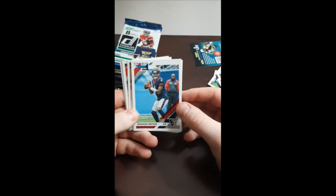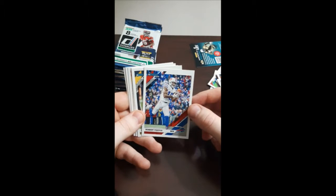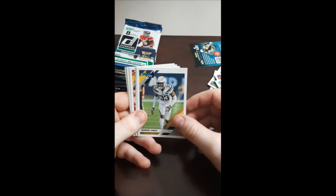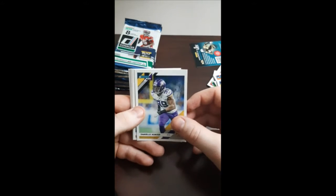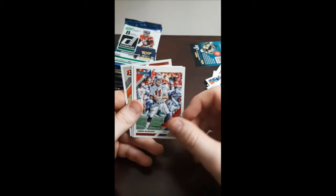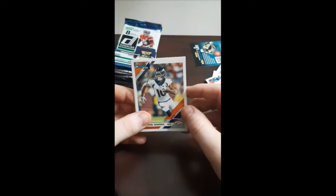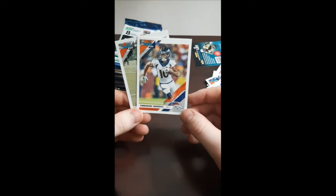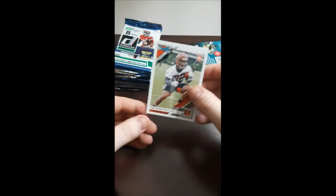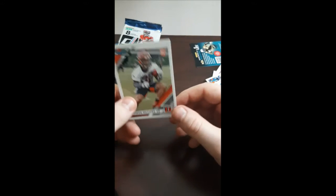For all of you that don't know, I am a Packer fan. Been a Packer fan my whole life, even though I grew up in Canada. Deshaun Watson — he's in a rough spot right now, isn't he? Got a lot of things over his head with all the legal lawsuits going on. Robert Foster, wide receiver. Derwin James, safety. Danielle Hunter for the Vikings. Chris Jones. Drew Bledsoe — this is an old school one here, guys. Very cool. I'll throw that one to the side with my A-Rod. Emmanuel Sanders, wide receiver — I don't think he's signed yet. Travion Williams, rookie card.